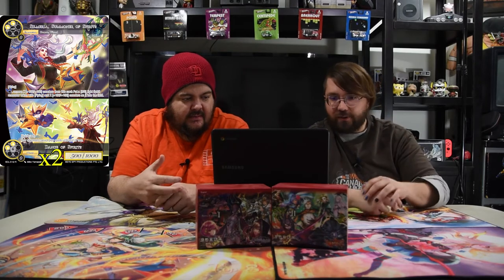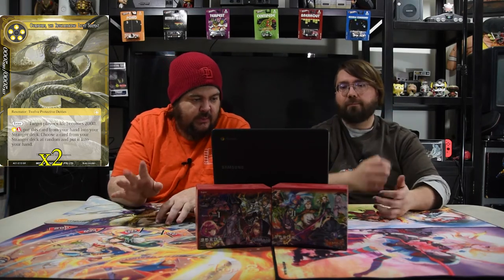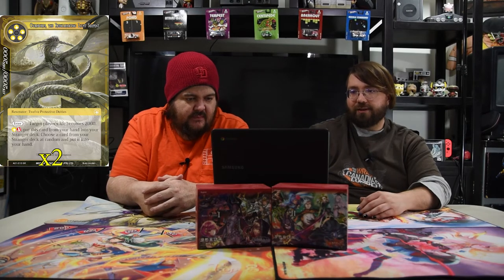Next is Silmaria Summoner of Spirits and her flip Dance of Spirits — a two-white 5/1000 with flying. Tap: remove X +1/+1 counters from this card to put a 0/0 light spirit resonator with flying and X +1/+1 counters onto the field. But you'll mostly use her flip side, Dance of Spirits, which is a quick cast chant: your opponent cannot play spells this turn — just a hard lock. The other combo piece is Ouroboros the Reincarnating Light Serpent — five white for a 20/20. Enter: target player's life total becomes 2000. He's mainly there to reset opponents who are playing life-gain strategies or detecting partners that inflate their life to 7000.